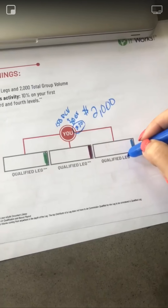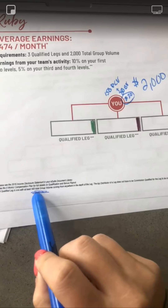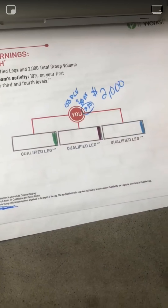Now a qualified leg — if you look down here, it's going to show you what a qualified leg is and it says 400 group volume, but we want 2000. So I'm going to chart for Ruby with three legs.